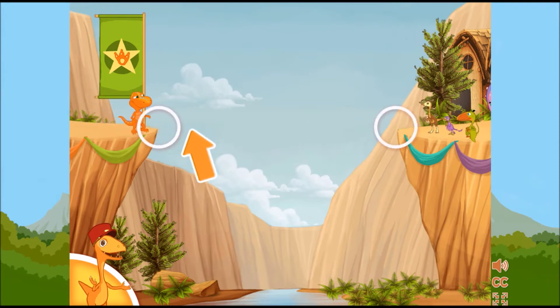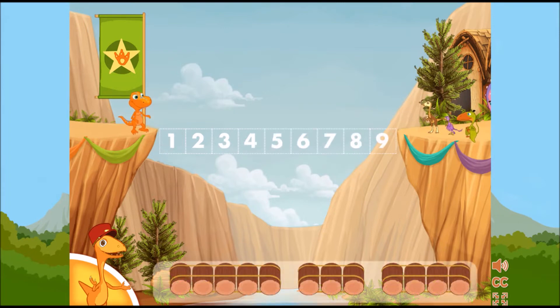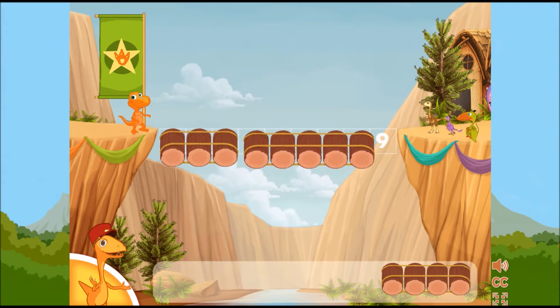We need one last bridge. Two, three, one. We need to make a bridge that is nine logs long. Choose two sets of logs that together equal nine.